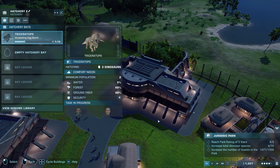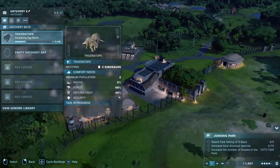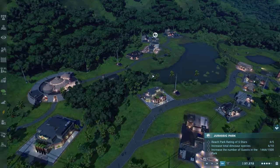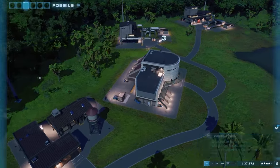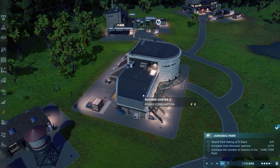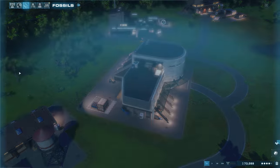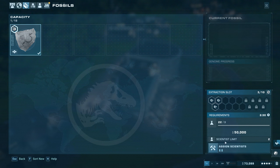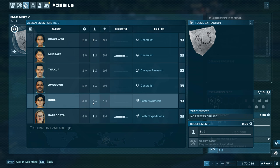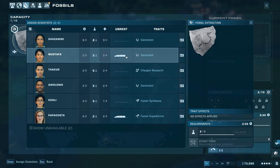Unpause and wait a little while to process that last fossil for the Dryosaurus. Then we'll get this as a viable genome. 73,000 — there we go. It pauses the game whenever you have this menu open. Let's get it done — everyone seems overqualified but whatever, faster synthesis.